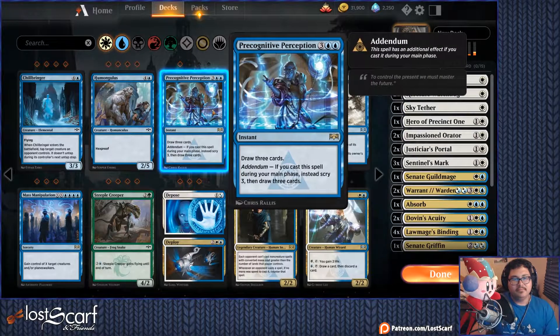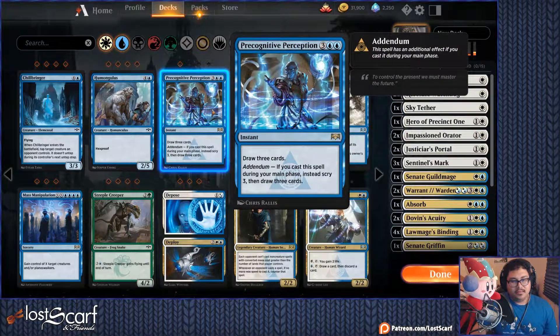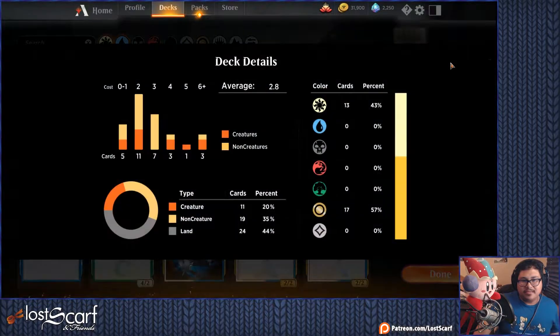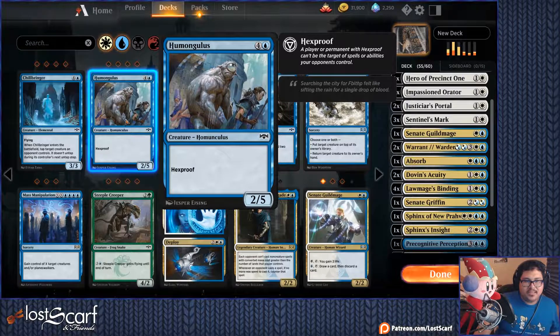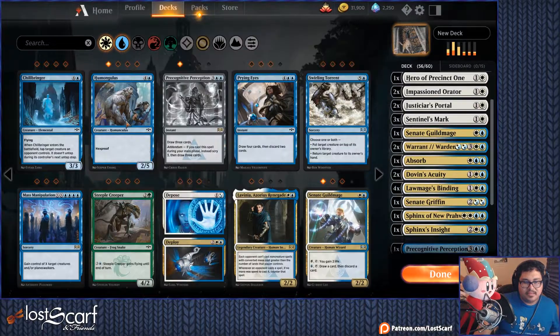Corrosive Insight — that'd be really good. Draw three cards — Scry three, then draw three cards. Pretty good. It's a very expensive deck right now, we should probably hold back on more. One more fiver. Humongulus — it's a two-five, get one.